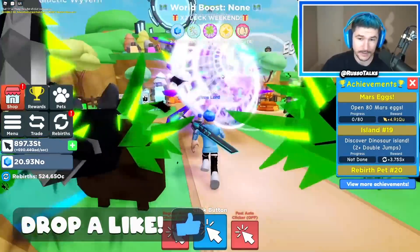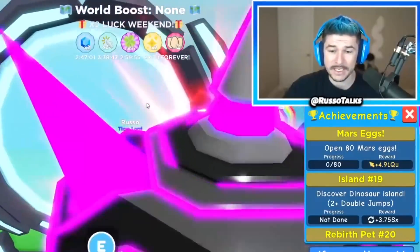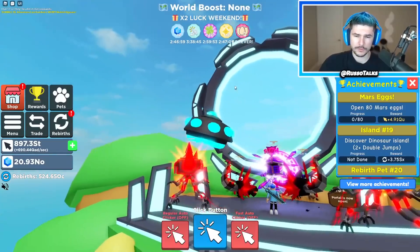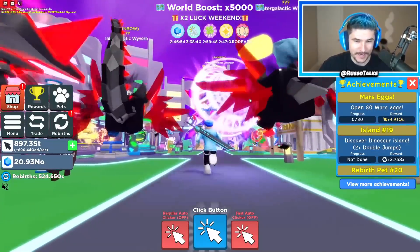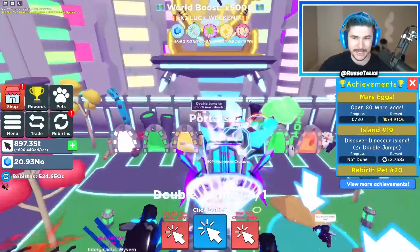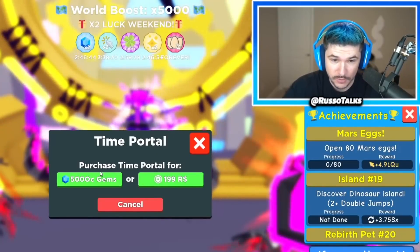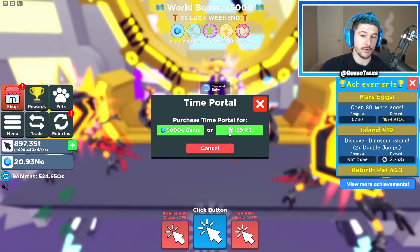I'm finally checking out the Clicker Simulator update. The time portal opened — I don't even know what that means, but we gotta go this way, go through this UFO experience. And then there's that other portal in this zone that's finally open. Time world — you can purchase it for a bunch of gems, which I think I have enough, or 200 Robux.